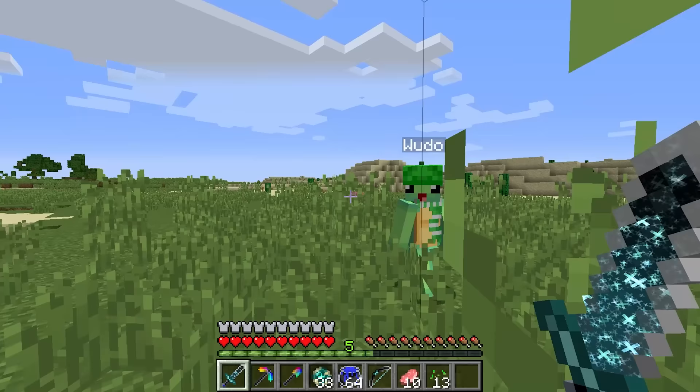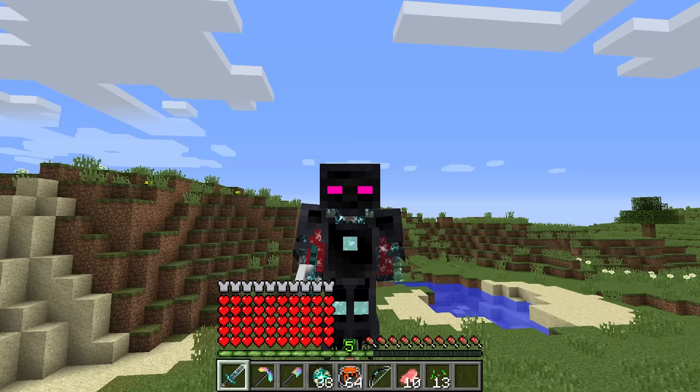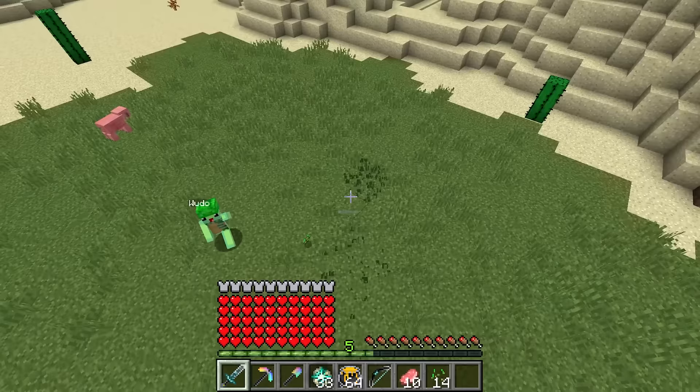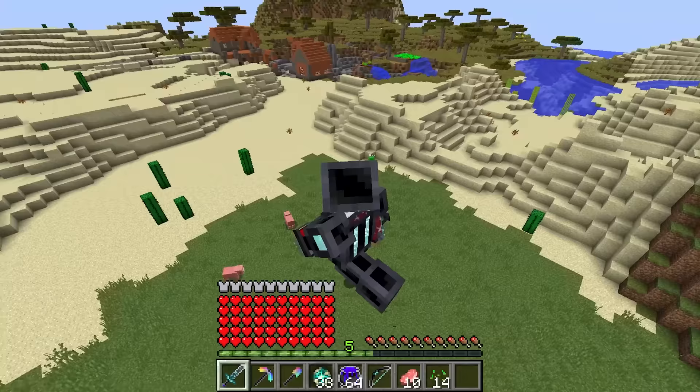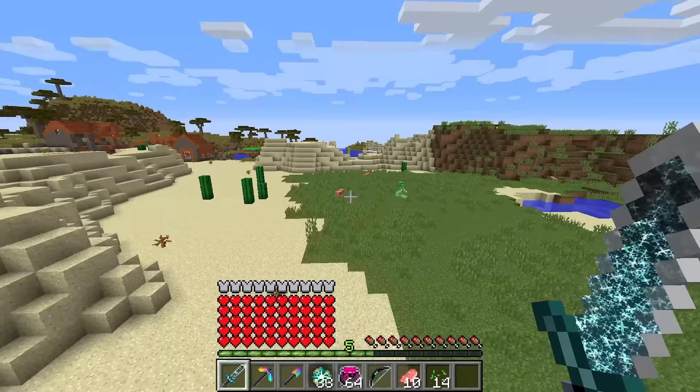Hold on, Wudo — there's still something else I want to show you. If I just do this command right here, as you can see, I am super huge now! What in the world — you're gigantic! Why are you so big? Because, Wudo, I have the world's most powerful weapons! Look how high I jump — you're gigantic and jumping super duper high, Mongo. That is so insane!